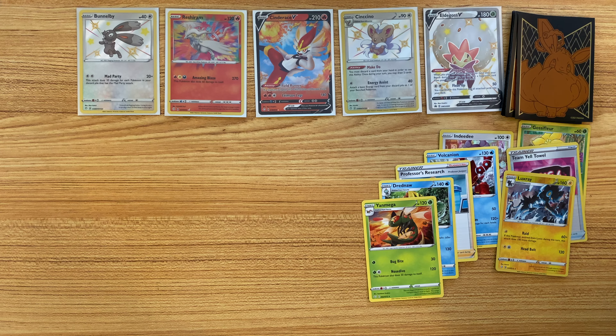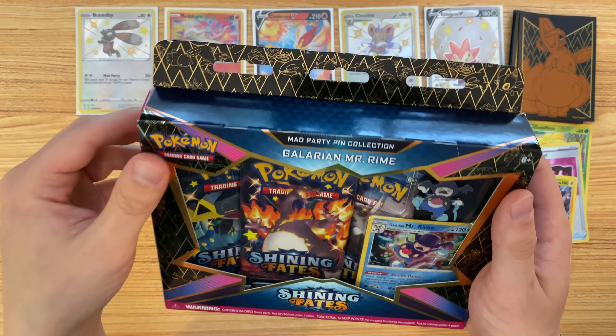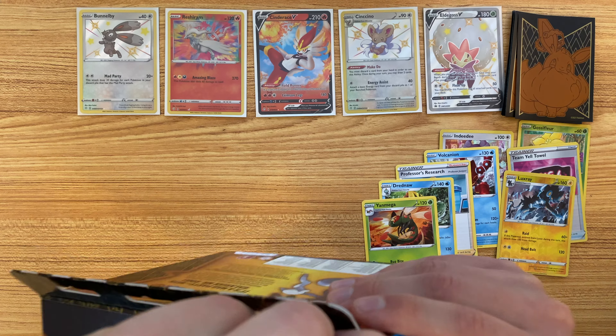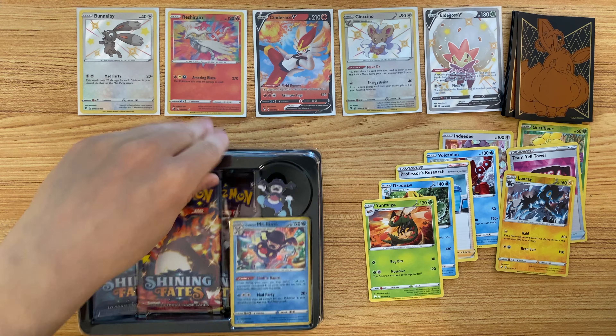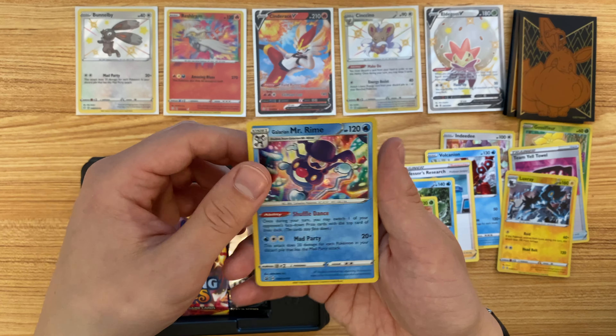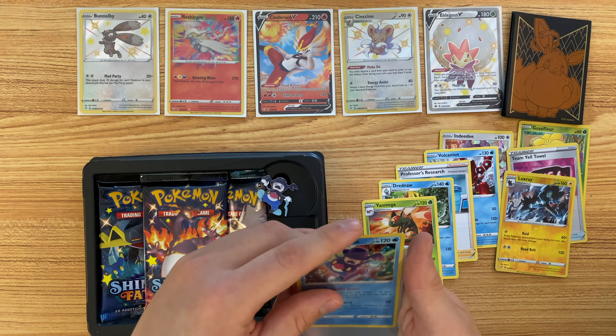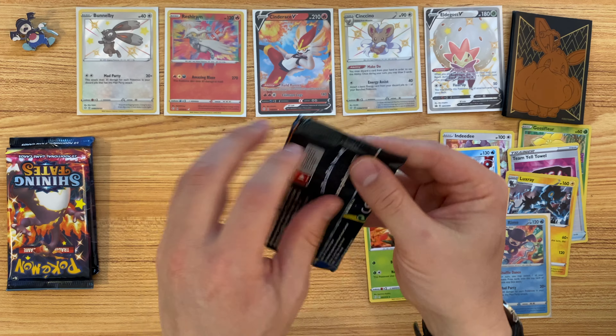Let's go ahead and open up one more box to see if we can't get any of the full art Shiny Pokemon. I grabbed this Galarian Mr. Rhyme Mad Party Pen Collection. Let's open up those three packs. Here's our friend Mr. Rhyme. Let's start with this Dragapult pack.